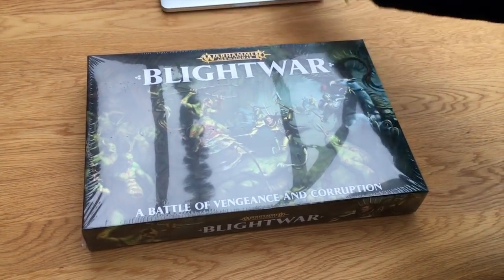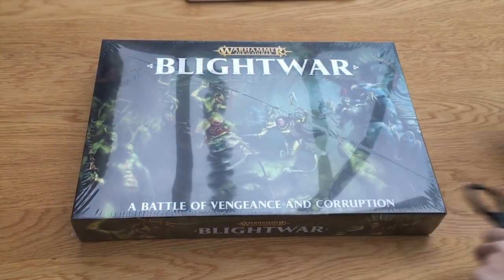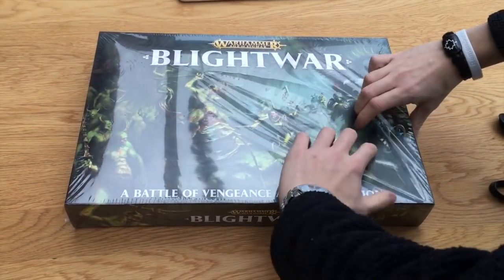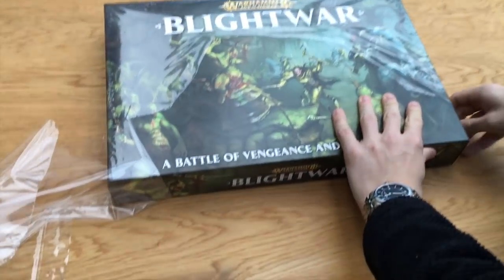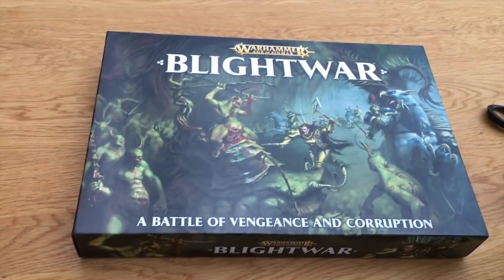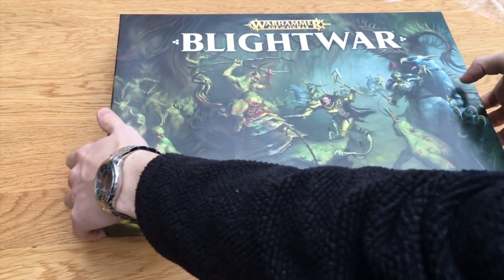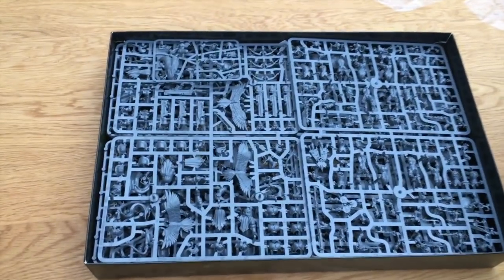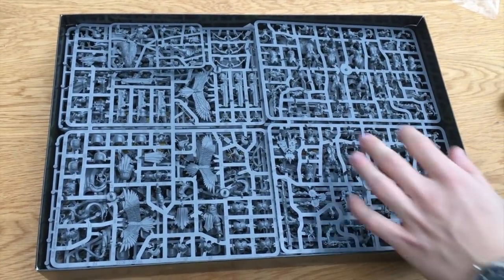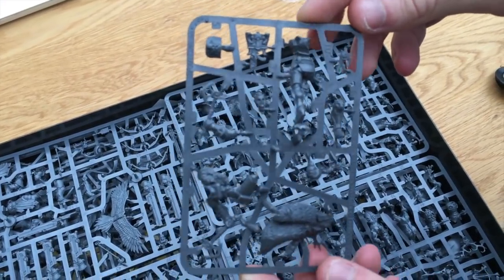Here we go — Blight War. The shrink wrap's still on, just going to get this off. One thing Age of Sigmar has always had going for it is its artwork — that is amazing. As you might expect, welcome to a pile of frames. It looks like we've got Stormcast to the left, Nurgle to the right, and on top, thankfully, we have the newest addition to the collection — that is Niamh Blacktalon.